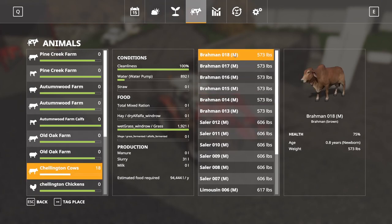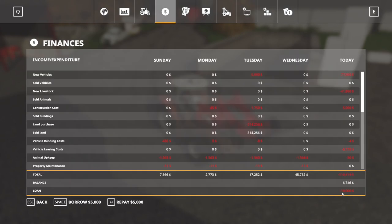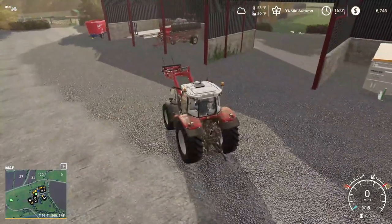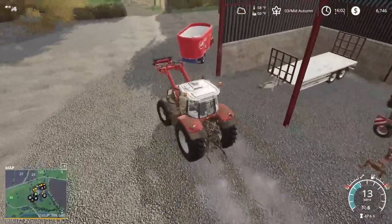We're just gonna see — a little bit of a side-by-side test to see which one is kind of a better option for us. We'll see which one we end up making the most money on. I wrote down how much I bought them all for. I probably should write down their weight too. The Limousines are 617 pounds, the Sailors are 606, the Brahmins are 573. We'll probably end up selling them in a year or two.